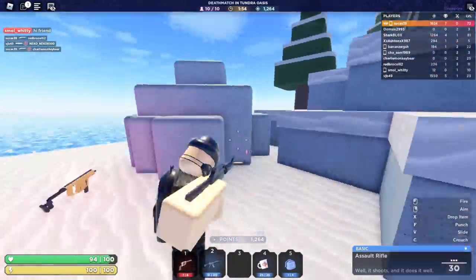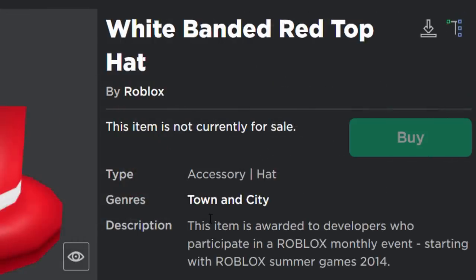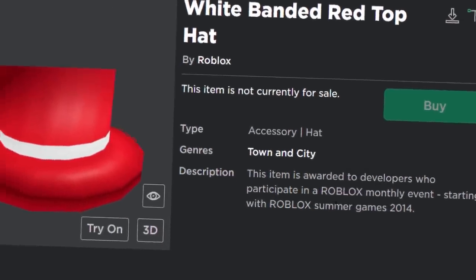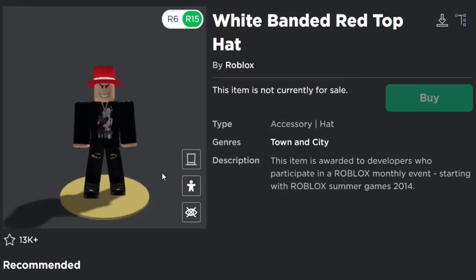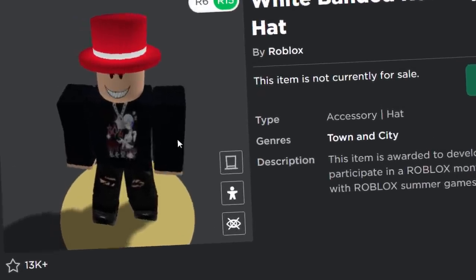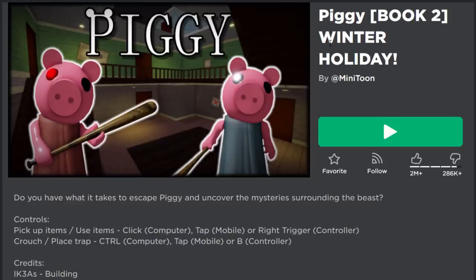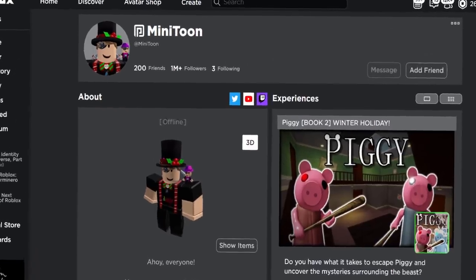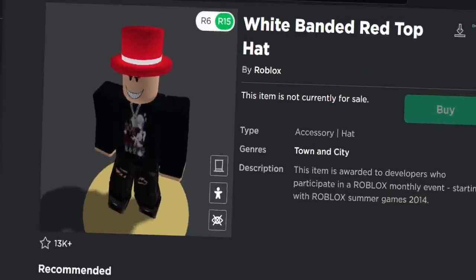Here's another one you can get for free — this one is called the White Banded Red Top Hat. This item is awarded to developers who participate in a Roblox monthly event, starting with the Roblox Summer Games 2014. So this item is a classic, seven years old now. You basically get this if you make a Roblox game and it happens to be involved with a Roblox event. For example, Piggy's owner Minitoon definitely owns this, since Piggy was involved with the Ready Player Two event. Basically, if you own a Roblox game and it gets involved with an official Roblox event, then this top hat is yours.